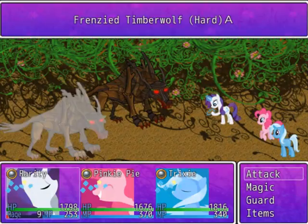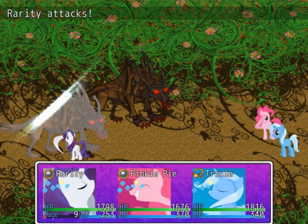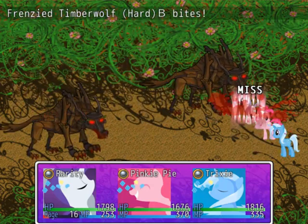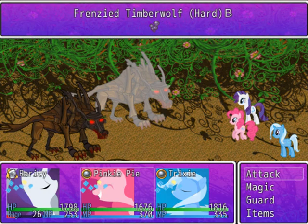Against this enemy — you attack, you do nothing, and you confuse. So there's a 50% chance of succeeding. And it cancels out this timber wolf's turn, as some of you may have noticed.